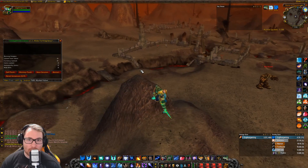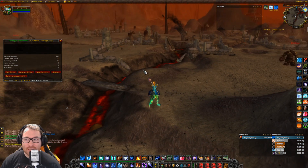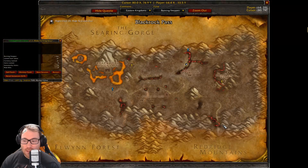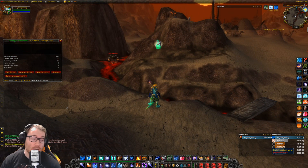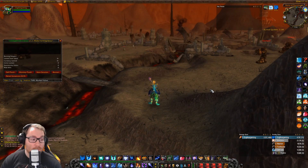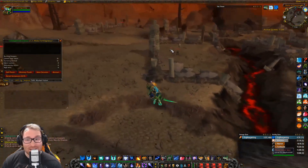Good morning, evening, or afternoon everybody — it's Kago coming at you with another video. Today I'm out in the Burning Steppes, specifically at the Ruins of Thaurissan. If you're Horde, the flight path is literally right there. If you're Alliance, you'll be over at Morgan's Vigil, so a little further to walk. There's a rich thorium vein right here, and if you're an herbalist there's a lot of Black Lotus — I already made my herbalist guide on that.